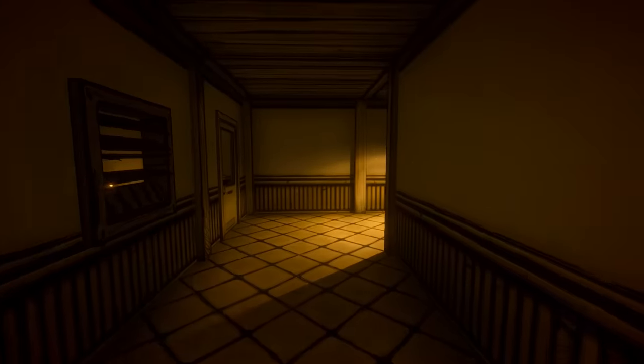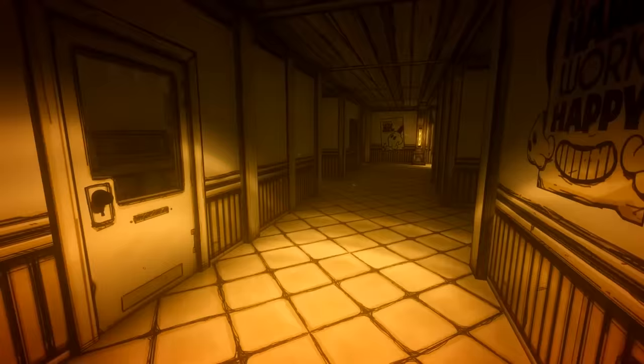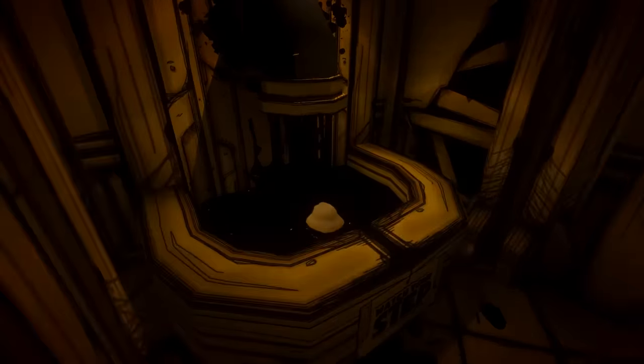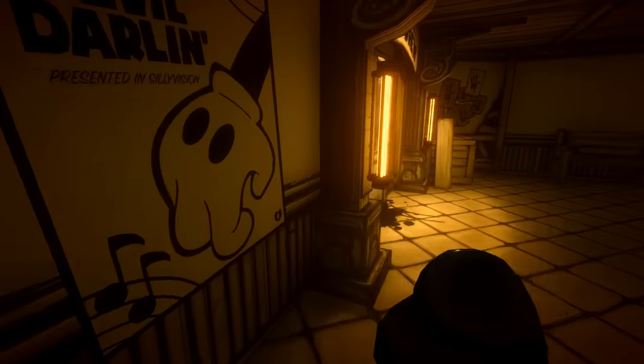Now what we need to do is go and get some more ink, rebuild this machine, and then we can drain the corridor and access the secret weapon in this area.